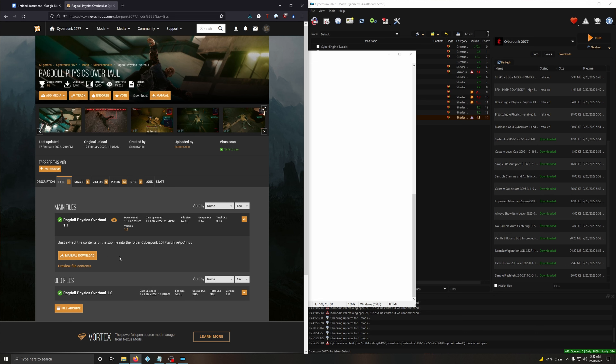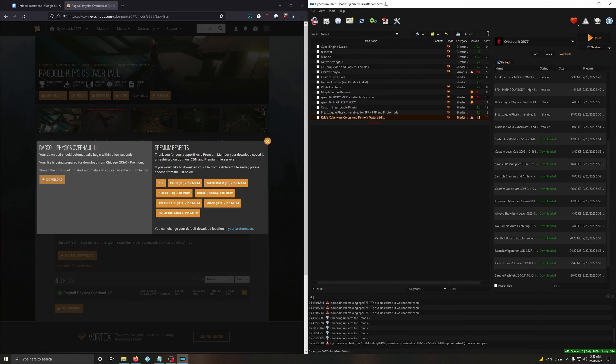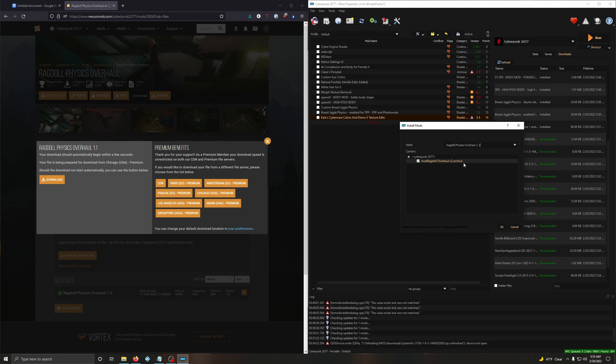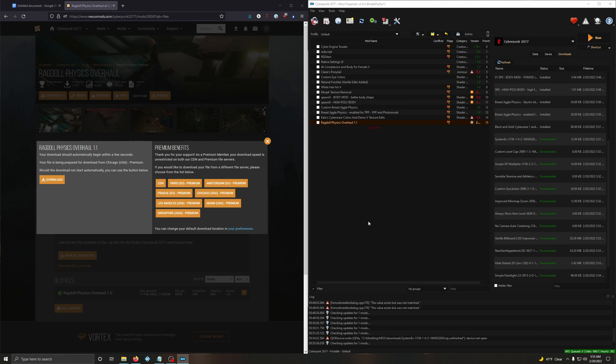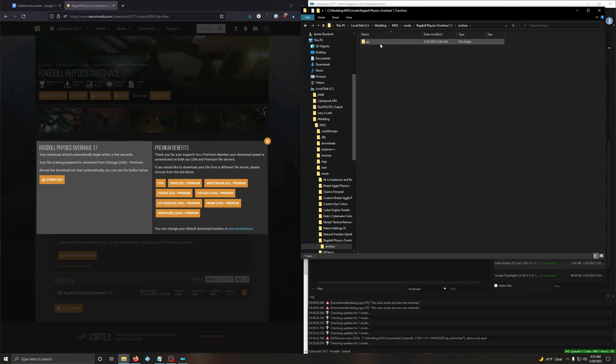Ragdoll Physics Overhaul doesn't have the option to download with your mod manager, so just manually download it and save it. Back in MO2, click the second icon from the left, click on Ragdoll Physics Overhaul, open. It's an archive file so we have to fix the file structure again. Click OK, then go to White Hair for V, right click on archive, copy. Go into Ragdoll Physics, open, paste. Cut the Mod Ragdoll file, go to archive, PC, mod, paste it. Then delete the hair color white so you don't have a duplicate.